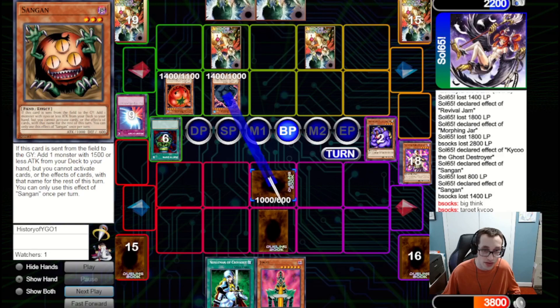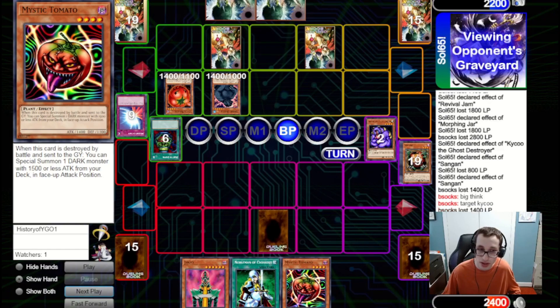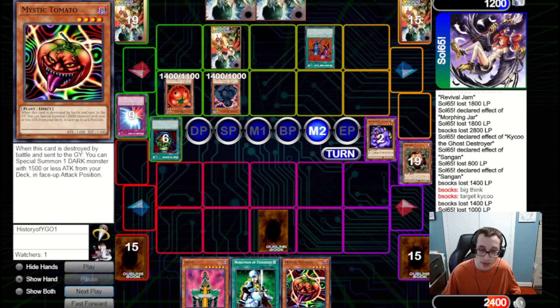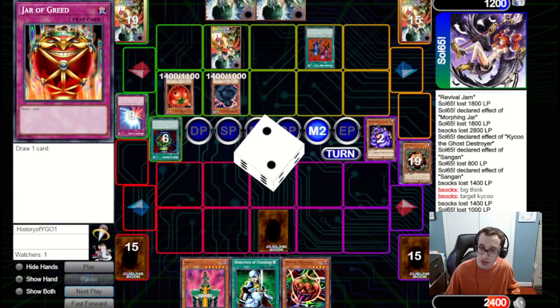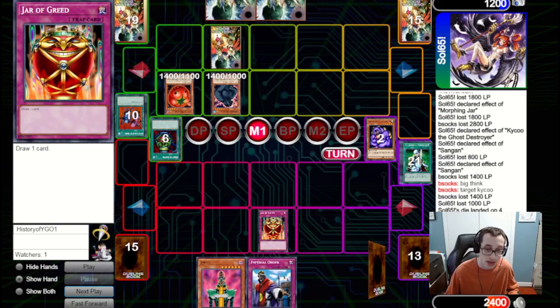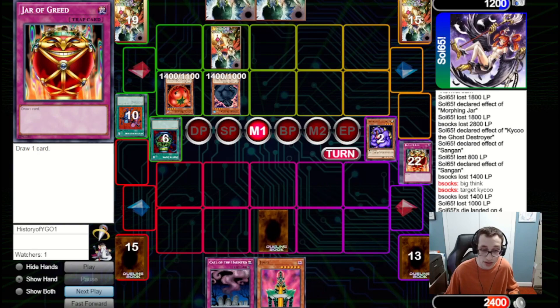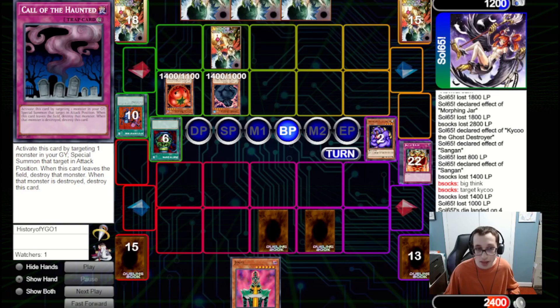They bring out Mother Grizzly and attack into our set. Sangan searches out a Mystic Tomato as we don't have many targets left. They attack our life points directly with their Mystic Tomato and fire Delinquent Duo, which hits our Mystic Tomato out of hand. We keep Jinzo in hand as Nobleman is kind of useless now. We draw Imperial Order — not worth it — but also draw Call of the Haunted, which is very nice. We set Imperial Order and Call of the Haunted. They attack with Mother Grizzly. If we just take the hit, they can Mystic Tomato crash into whatever we bring out and then bring out a Cannon Soldier to end the game, so we have to fire Call of the Haunted.